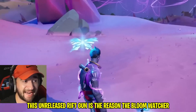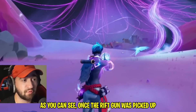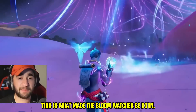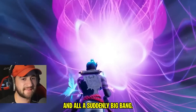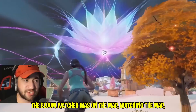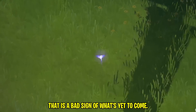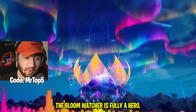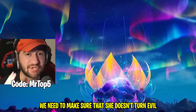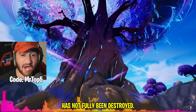This unreleased Rift Gun is the reason the Bloom Watcher is here today in this very evil form. Once the Rift Gun was picked up and used on the portals, this is what made the Bloom Watcher be born. All of a sudden the portals were gone, and then a big bang — it looked absolutely beautiful. But from then on, the Bloom Watcher was on the map watching everything and we never realized it. The butterflies being on the map — that is a bad sign of what's yet to come.